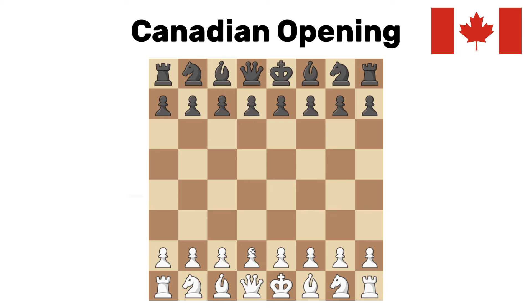Canadian opening. They say Canada is basically just America, and this might actually prove that because the opening is very similar. White goes pawn to d4, black goes knight to f6, but we have that same signature move — knight out to d2 — which is fine. It supports a very strong pawn to e4 push. However, it blocks in the bishop, and if black goes pawn to d5 to protect that, this is just kind of awkward.